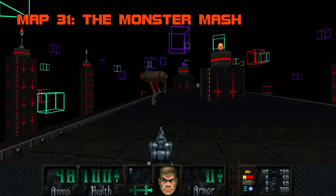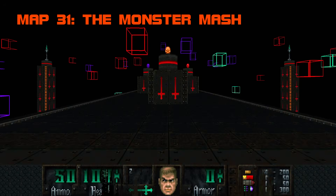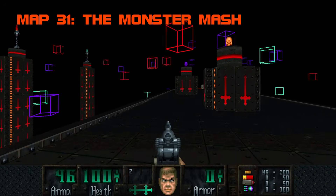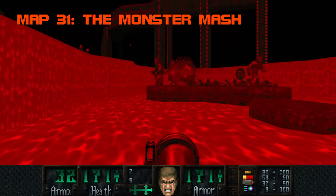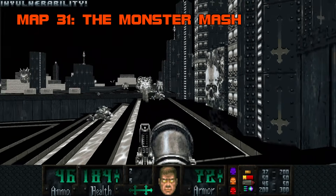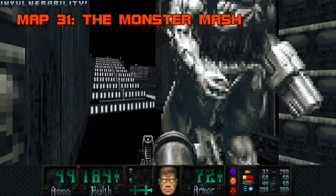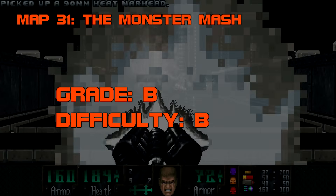Map 31, The Monster Mash. A jovial and colorful low-stakes send-off, The Monster Mash is a neon sandbox rave that doesn't take the Icon of Sin too seriously. Round up a copy of Skull Key, activate the switch in the center for a BFG and free Invuln, then climb the stairs and slip a couple of rockets into the goat wall's head hole. Grade B, difficulty B.